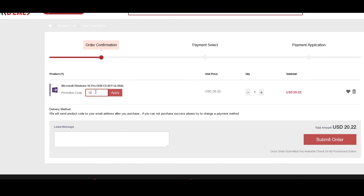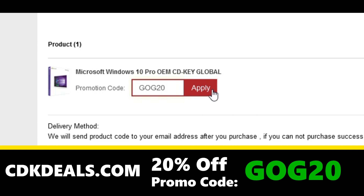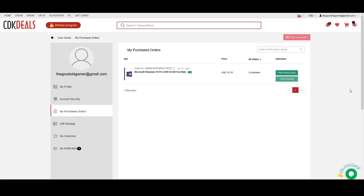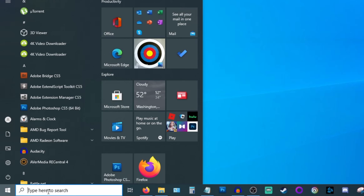Just find the best deal and pop in my promo code GOG20 to apply an additional 20% off. You can check out securely via credit card or PayPal, and once done you will get direct access to your key via the website as well as in your email.